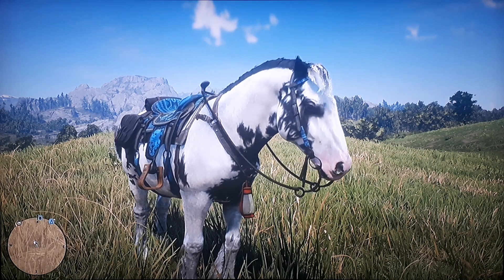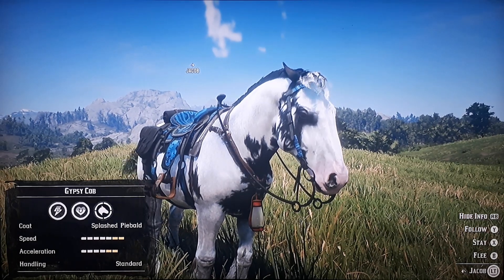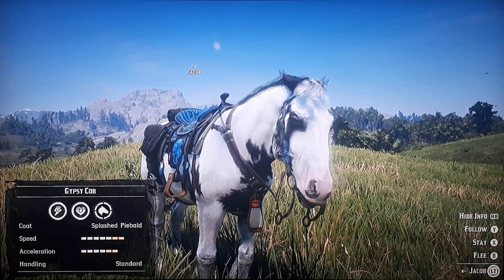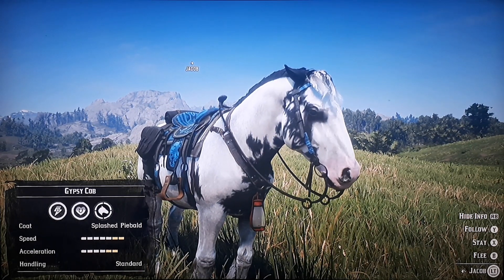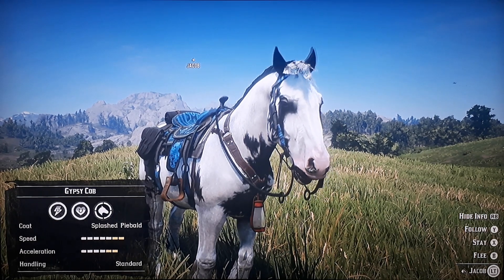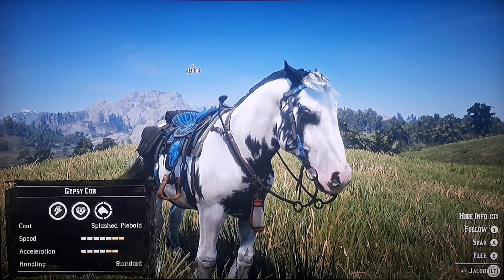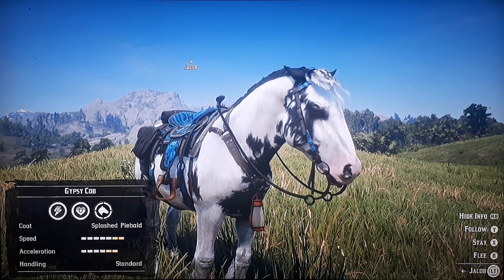This horse is 950 dollars plus horse insurance — so about a thousand dollars. The second tier is 550 dollars plus insurance, and the first tier is 150 dollars plus insurance. If you have a good saddle it really buffs the stats out, as you can see from mine. The stirrups help too.